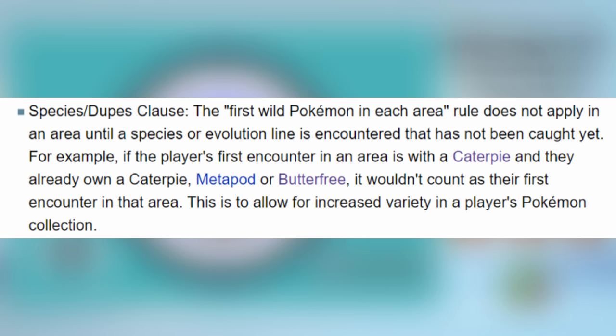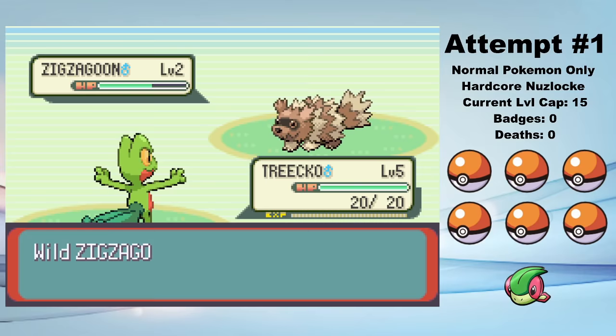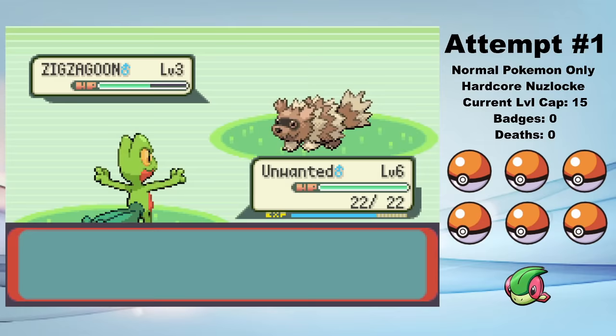Let's see how it goes. Quick reminder before we start: I play with Species Clause, so I'll be able to reroll encounters until I get a unique encounter, but I can only use one of each unique evolution line. I start my journey by selecting Treecko. Treecko gives May Torchic, which is theoretically the hardest for us to fight since it'll have STAB Fighting-type moves, but May kind of sucks, so it doesn't really matter. As soon as I get Poké Balls, I head to Route 102 to catch a Zigzagoon — this will be my true starter for the run. I name him Bob.